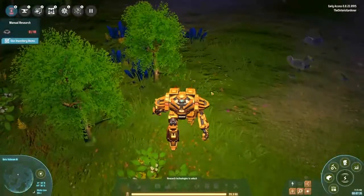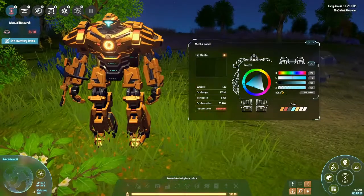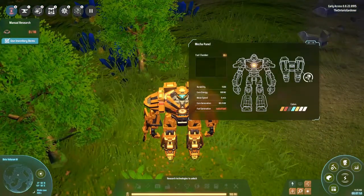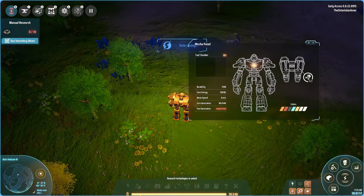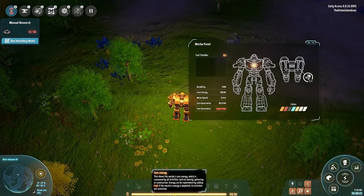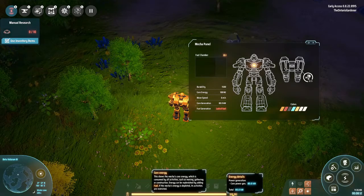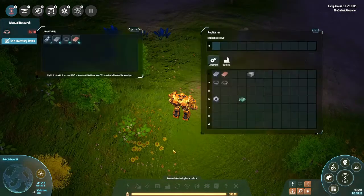The mecha panel lets you switch a bit of the color. It says 'lack of fuel' — your mecha needs fuel, shown at the bottom of the screen as core energy. When this is zero you can't do anything: you walk very slow, you can't fly or run. Core energy increases as you do research. Power generation is 80 kilowatts total since we have nothing else powering it.